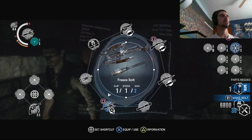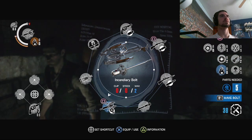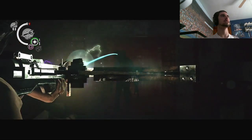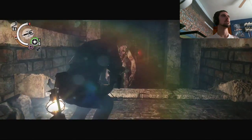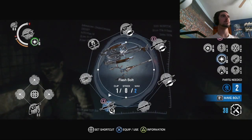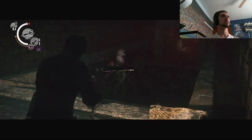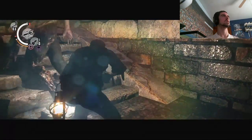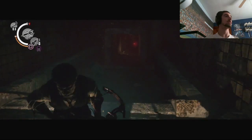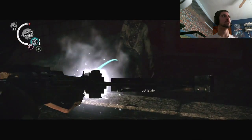I wish I had like a double-barrel shotgun. Okay, a flash bolt — you only need two parts. I'm gonna try using some of these bolts and see if they actually do anything. I thought maybe that was the bolt that staggered them. Okay, maybe you can't stealth kill these guys. Okay, I've got freeze bolts — max ammo still here.